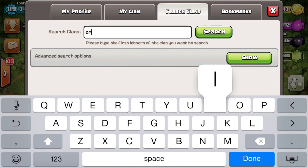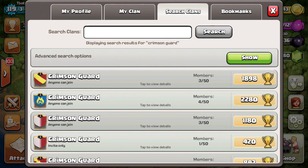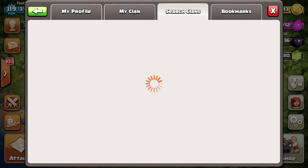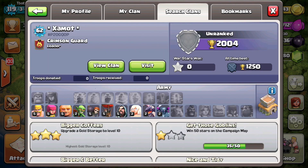If you go to your clan castle and search up 'Crimson Guard' you're going to find something really interesting. It has a pretty interesting clan logo - an orange and red one. It's got 50 out of 50 members even though the clan is inactive, never won any wars, and has 9,000 trophies.